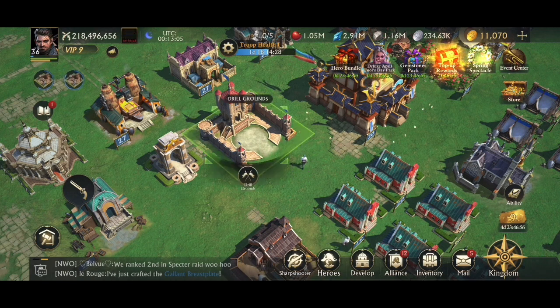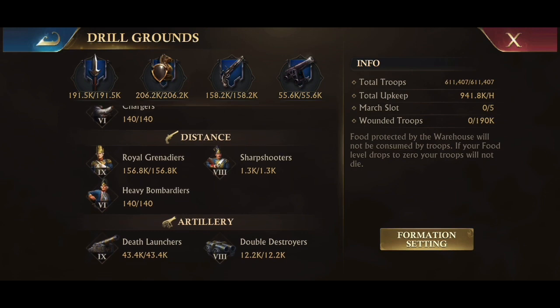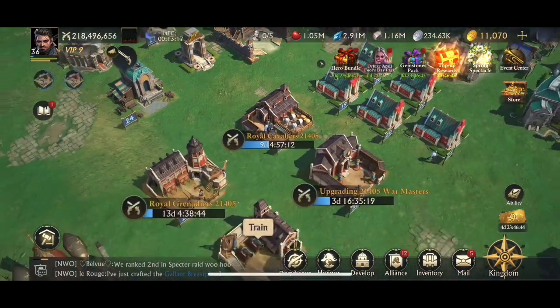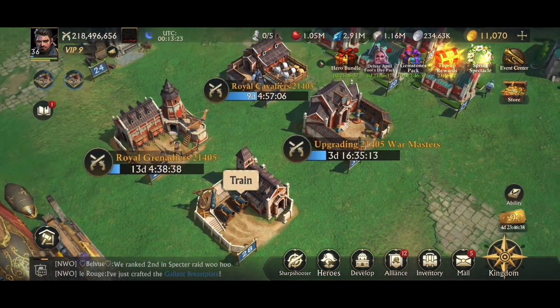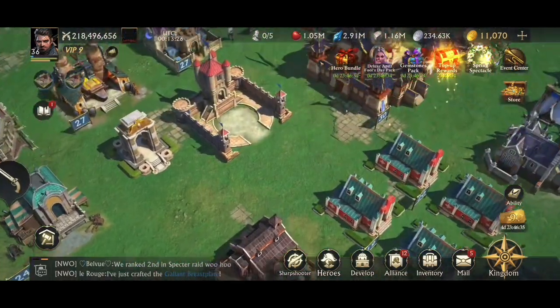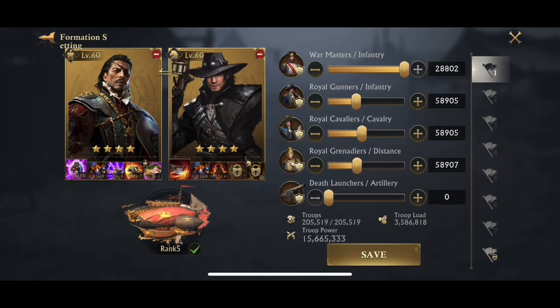Now that I know the sets I'm going to use, we're going to go right into the drill grounds and look at what we have here. The best thing to do is always, always upgrade your troops and only have a level of 2, but I can't do that right now because I'm upgrading 60,000 troops at the moment. That's the reason why I have more versions of troops than I usually would. Always a high, strong recommendation — upgrade your troops. It's super helpful and makes it a lot easier when you're trying to fiddle with the numbers and get the right amounts.